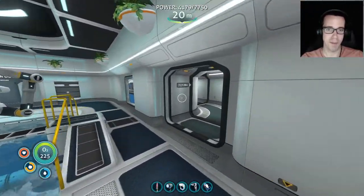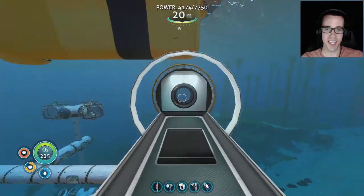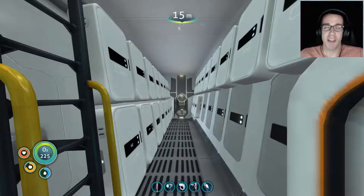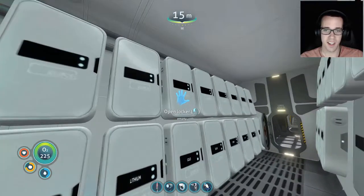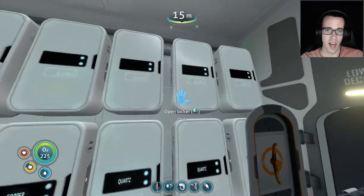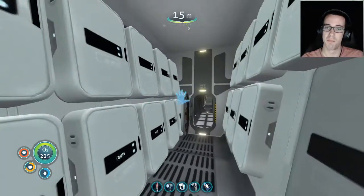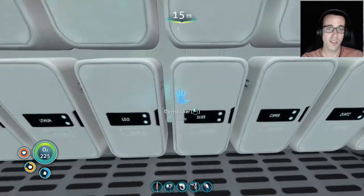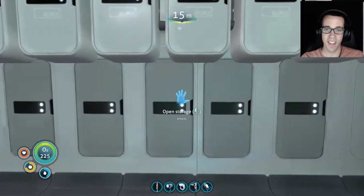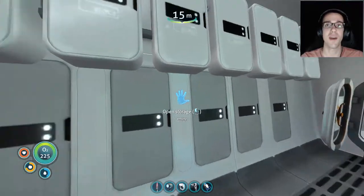This is our Cyclops bridge. To give you an idea of how resource intensive this project was — any locker without a label at one point contained titanium to the brim. Every single one of those was full of titanium. We had quartz, all of these were full at one point. All empty now because most of it went into the base. And these five were filled with copper wire — I made copper wire on the Cyclops, filled those five lockers, and that still wasn't enough for our labeling.